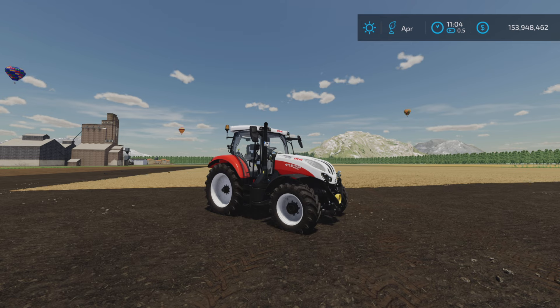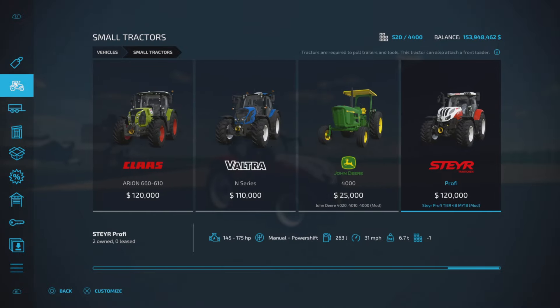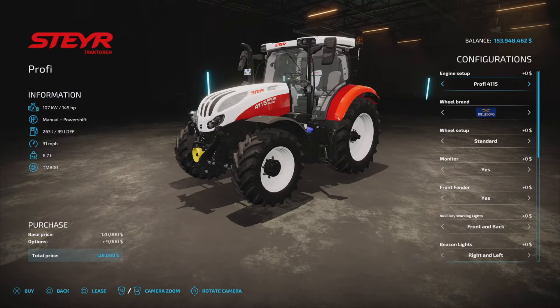This is 26.54 megabytes to download, 22 slots on console, found under Vehicles and Small Tractors. $120,000 to purchase, 145 to 175 horsepower, manual power shift transmission among others. Up to 263 liters of fuel, 31 miles per hour top speed, and 6.7 tons.